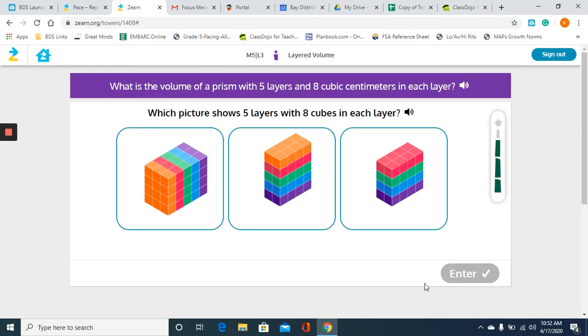Now they want us to find the volume of a prism with five layers and eight cubic centimeters in each layer. So pay attention to the colors. The first option has orange, pink, green, blue, and purple — that's six layers, so automatically I know that's not correct because I only want five layers. The second one has orange, pink, green, blue, purple — five layers. Going back to the first option, even though it also has five layers, if I count those cubes that's way more than eight — that's six, and another six, so twelve. That's not correct because we only want eight cubes in each of the five layers.